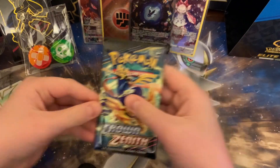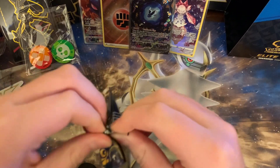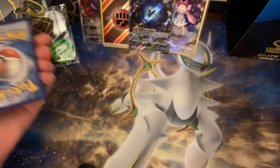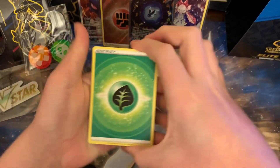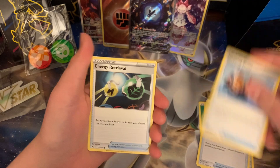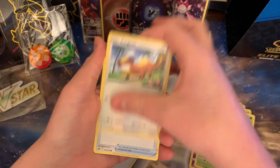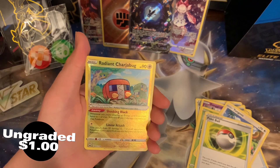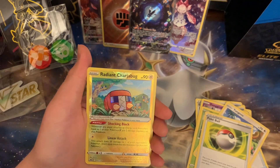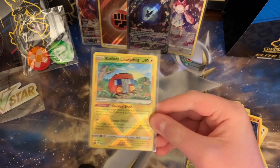All right, first card pack for me. Cool card — four for nine. Energy, Meditating, Energy Switch, Trekking Shoes, Energy Retrieval, Execute, Cheruby, Yungoose, Pokeball. Oh! Another shiny — we got Chargerbug. That's our fourth or fifth shiny so far. And a non-hollow Lycanroc — that's one of the Radiant cards in this set. The only other one is a Charizard.